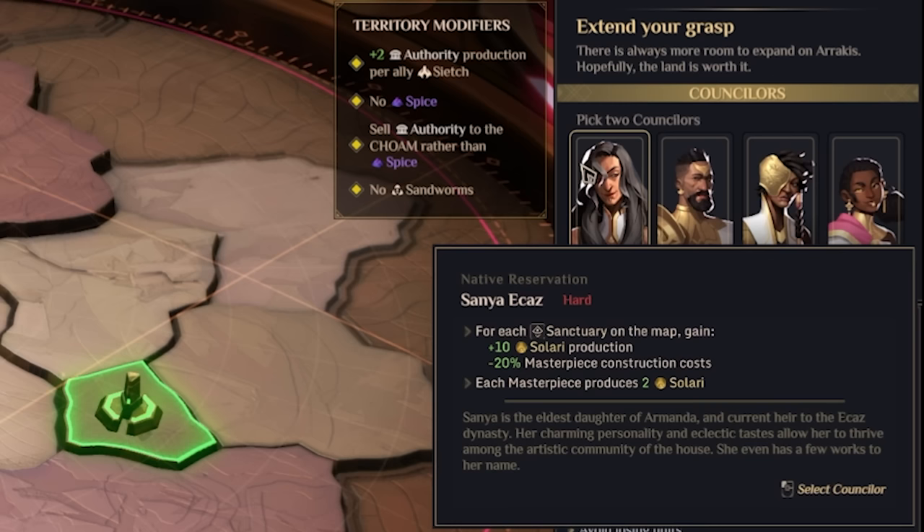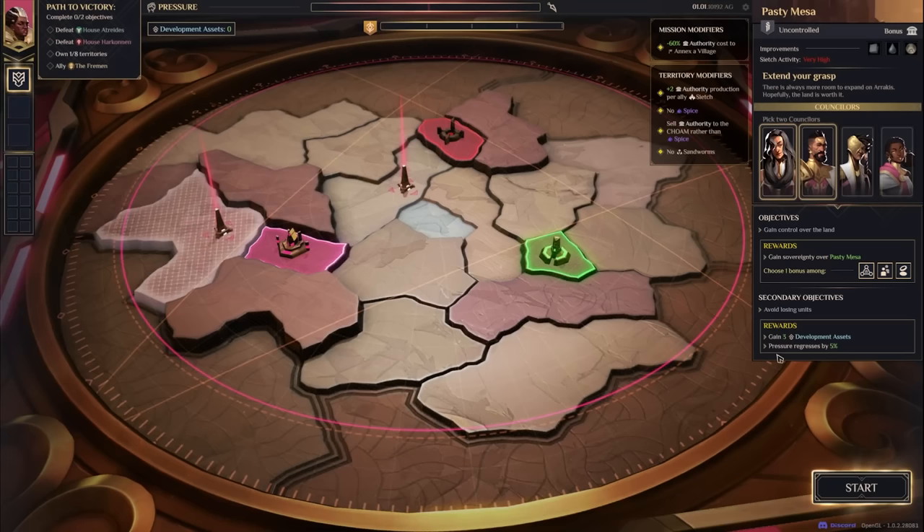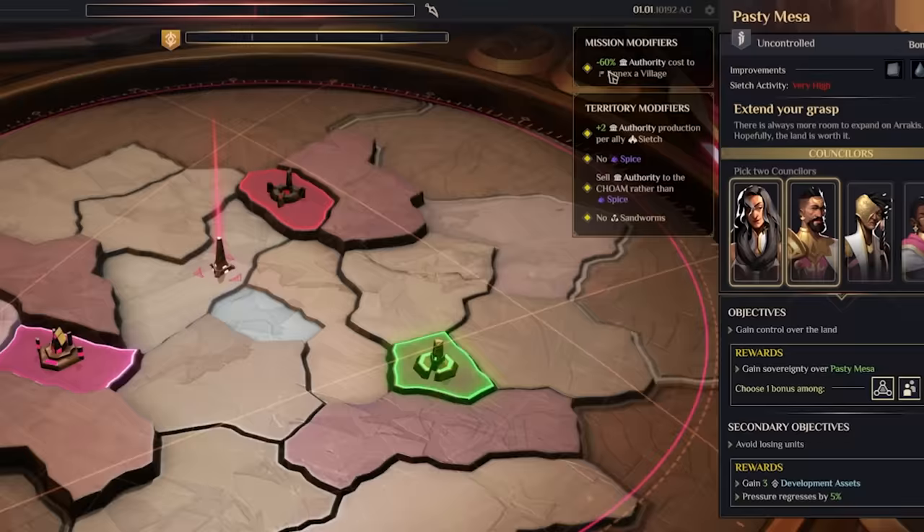Mesa Ecaz gives 100% authority refund when abandoning a village, three percent authority production per masterpiece in neutral villages, and faster masterpiece construction. I really like the idea of getting extra money from sanctuaries and masterpieces producing extra Solari. I also like military units being slightly better, particularly on a mission where the goal is to avoid losing units — keeping military units at a high level will be good.